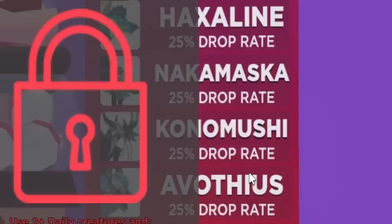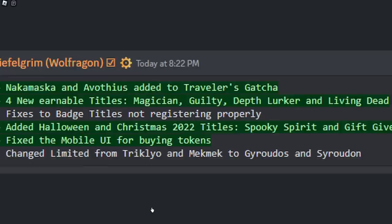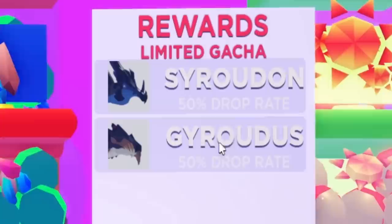As you can see, Creatures of Cenaria has recently updated, and they added in two new creatures into the Traveler's Gacha, along with four new earnable titles. From the looks of it, they have added in the Gyrodus and Sorodon back into the Limited Gacha.